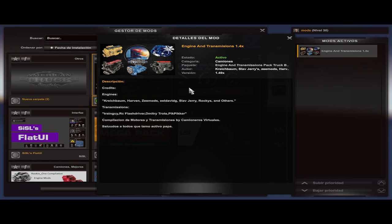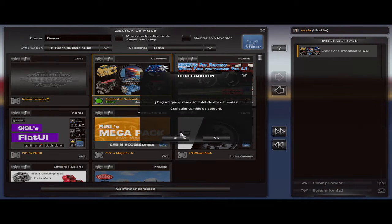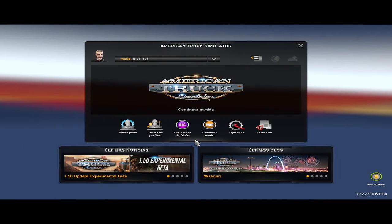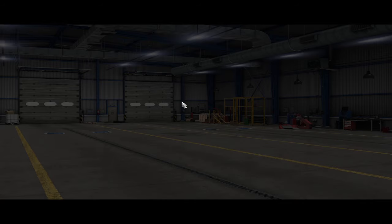Transmisiones: TrainWay, FlashDriver, Dimitri, Trots y Picker. Compilación de motor y transmisiones, pues su servidor. Ahí seleccioné unos cuantos y renombré los que a mí me gustan, puede ser que a ustedes también les gusten. Los encuentren fácilmente en caso de que les gusten los sonidos que a mí más me gustan.